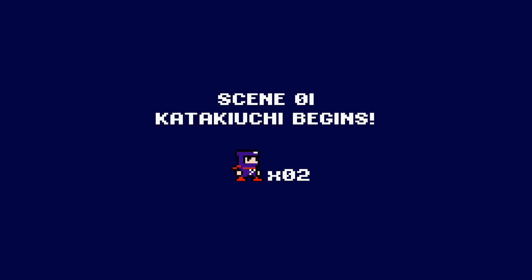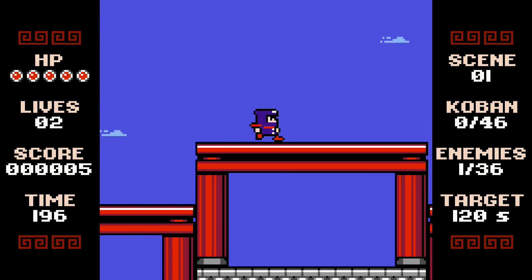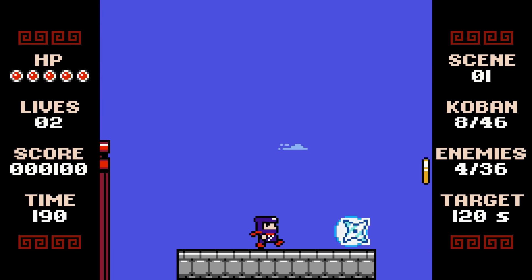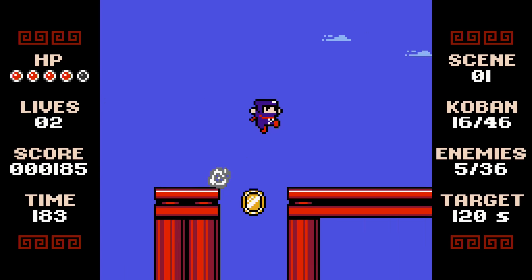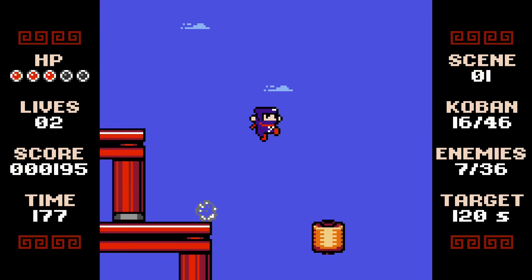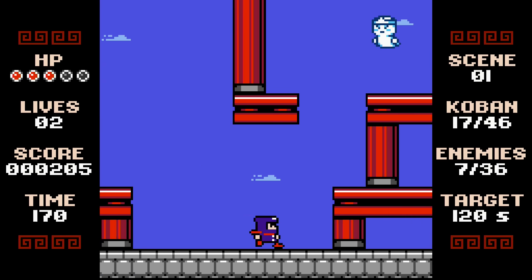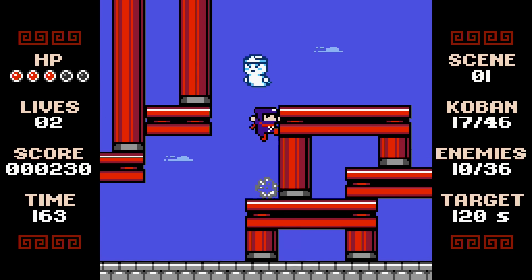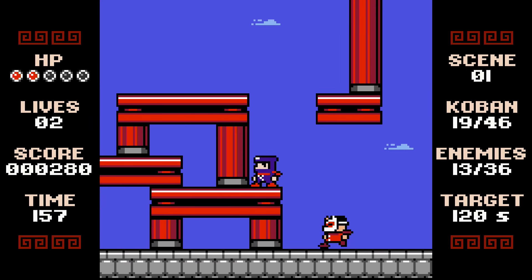I'm curious what exactly is different in hardcore mode — if it's just that you can't save, or if maybe enemies do more damage. It doesn't look like anything's different; it's just you can't save. For the speedrun, it's probably the type of game that if I want to get the speed run challenges, I probably just shouldn't stop moving at all.